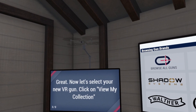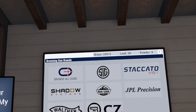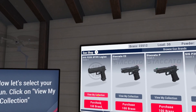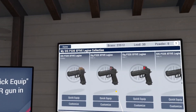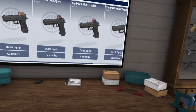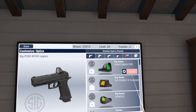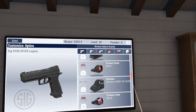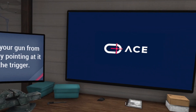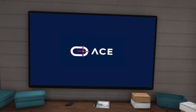Now let's select your new VR gun. Click on View My Collection — in this case we'll click Browse All, then click View My Collection under the P320X5 Legion. Click the Quick Equip button to put the VR gun in your hand. To modify this gun, point at the workbench under the TV and pull the trigger. To attach an optic, hover over the desired optic and select Attach. I remove the Romeo 3 Max Pro and reattach it. Now grab your gun from the workbench by pointing at it and pulling the trigger — it returns to your hand.